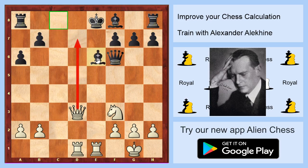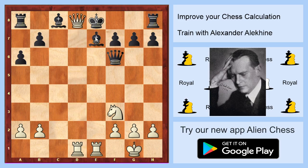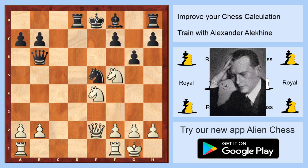If black plays e6, it's checkmate on d7 because it's not allowed to take on d7 due to the check from e1. If black plays e7, once again there's a beautiful checkmate on d8 because it's not possible to take d8 due to the check from e1. That's exactly what happened in the game — checkmate on d8.